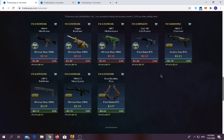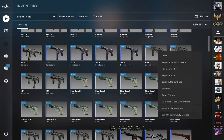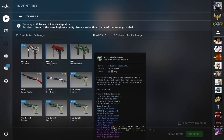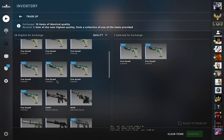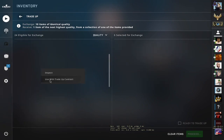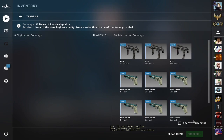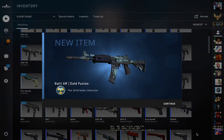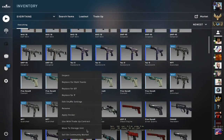I have two of these trade-ups ready. Let's put the skins into the trade-up contract. Let's find six coolants — one coolant down, two, three, four, five, six coolants — and four MP7s. Let's hope for a North Collection skin. And we got the worst outcome possible. How fantastic. Let's do the second one.